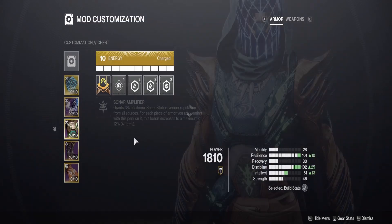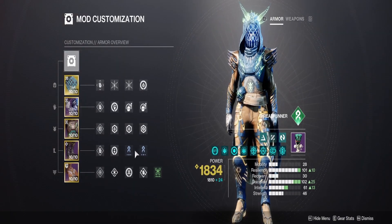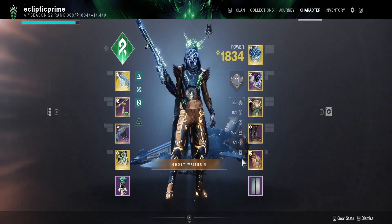Our build is fully melee-focused. Make sure you change your resist mods to two solar resists and one void resist, as you'll take a lot of solar damage during this. Switch your weapon surge mods to match your weapons — if they're not strand weapons, change those surge mods.